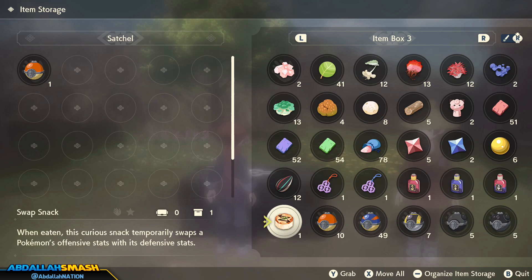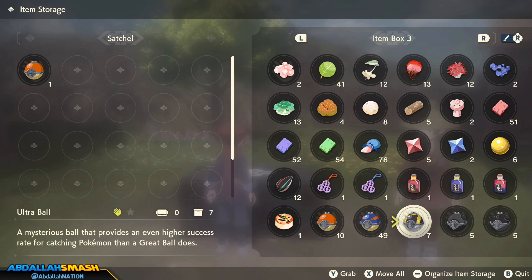Right over this way is Swap Snack — you use this in battle to swap your defensive and offensive stats. Next up is the bread and butter: your Pokeballs. You have your regular Pokeball, Greatball, and Ultraball — as you go up, they have higher success rates.